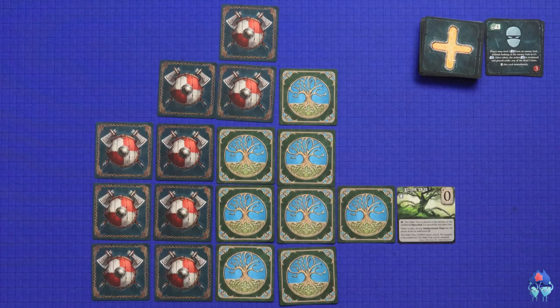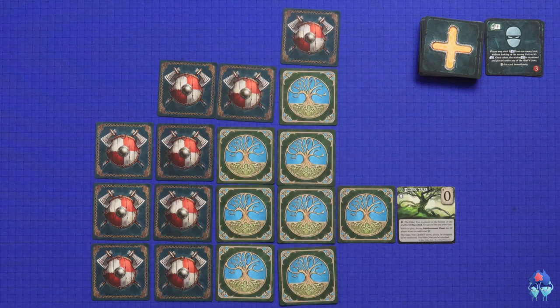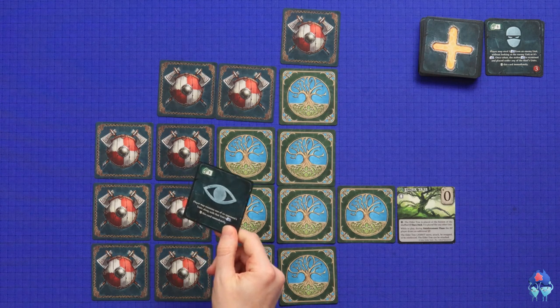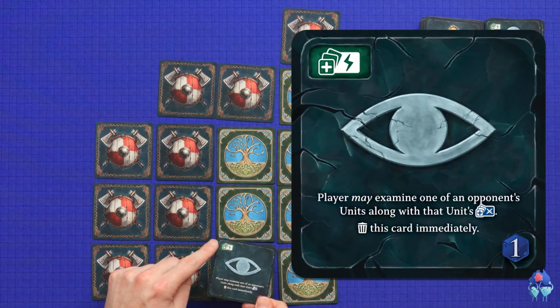I'm now going to take my first turn of the game. Each turn is in two steps: taking an action and then taking a reinforcement card. Your primary actions are move and attack. So I'm going to move first to get myself into a good attacking position, and then I'm going to reinforce. I take this card - you can see this is a green-colored card here, so I play it immediately. You have to reveal it for the green ones.